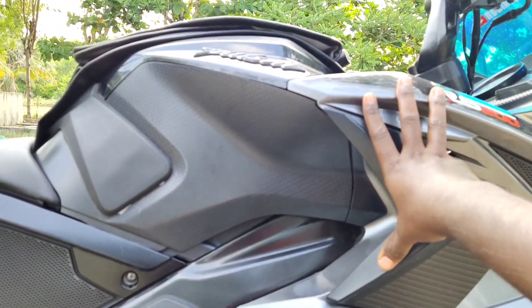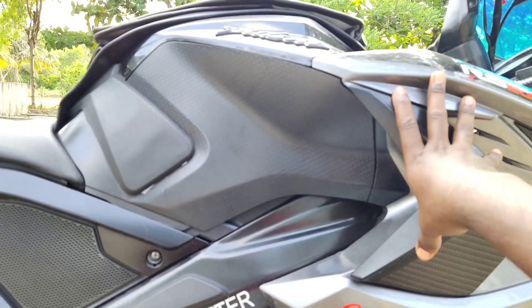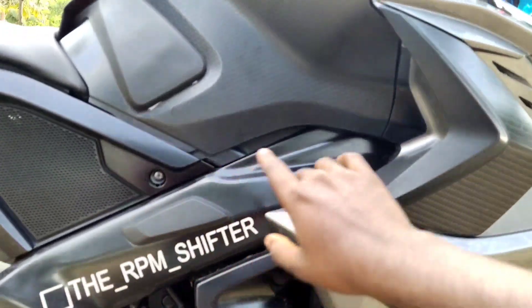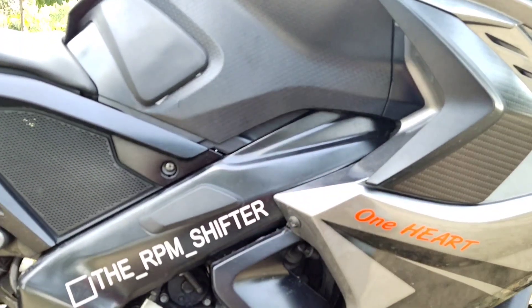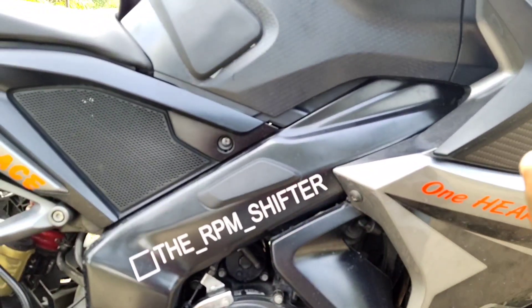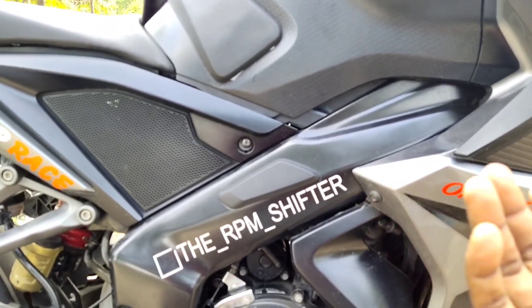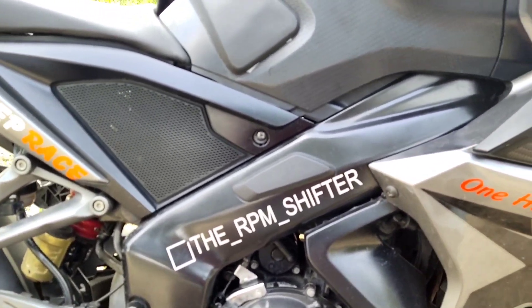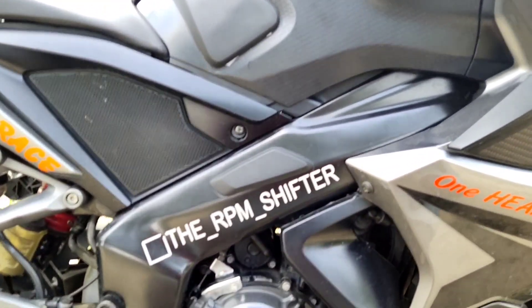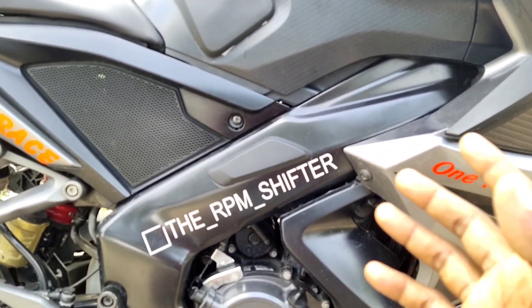If you look at the fuel filter on a bike, you will see how much fuel it is taking. Change this every 15,000 km. You should also change the air filter. We will take a long ride and do a trip — it will take preventive maintenance. You should use the fuel filter regularly. After the failure of the fuel filter, problems arise.